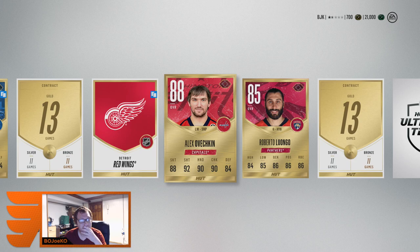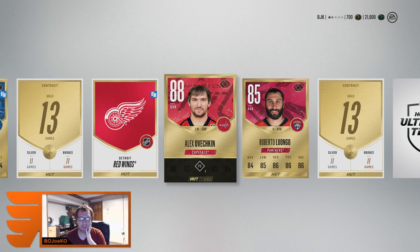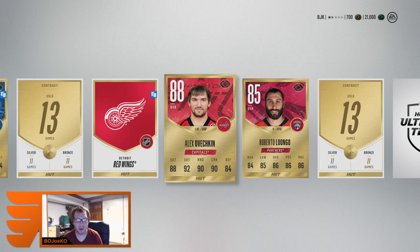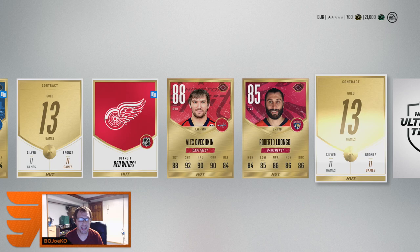Are you kidding me?! I pulled an Ovi! I pulled an Alexander Ovechkin! And a Roberto Luongo too! Alexander Ovechkin on the first pack — the first pack I pull Alexander Ovechkin. That's nuts, dude.